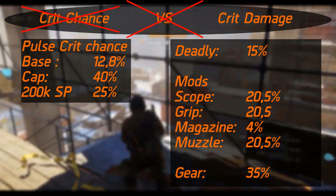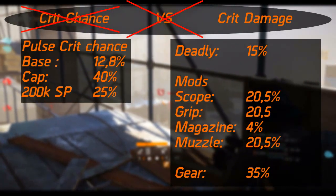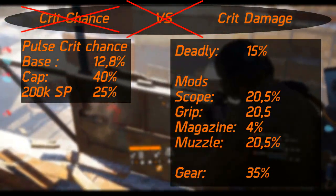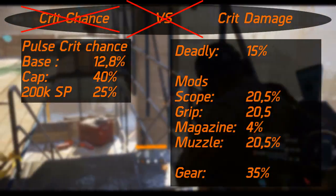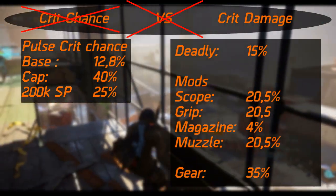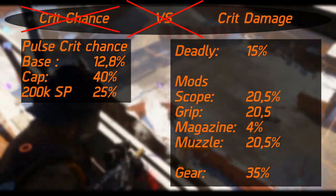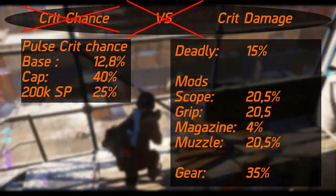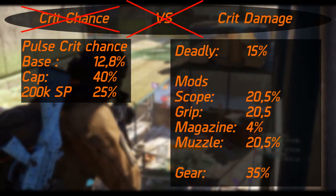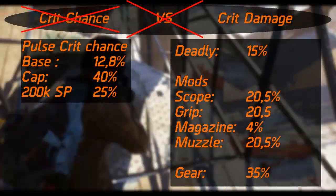For gear, there's not really a gear set bonus you want for crit, so I'd recommend going for high-end pieces — the yellow pieces — since there are some decent gear talents that give you crit chance and damage. As major and minor attribute rolls, you can get crit chance on the mask, gloves, and holster. On the gloves you'll likely choose between chance and damage — I'd recommend damage. The mask and holster both give up to 4% crit chance, but if you can get something else, I'd recommend that instead. For crit damage, you can roll some on the backpack, gloves, and knee pads — with perfect rolls this can get you about 35% crit damage.